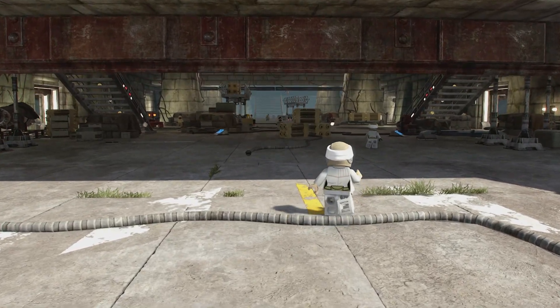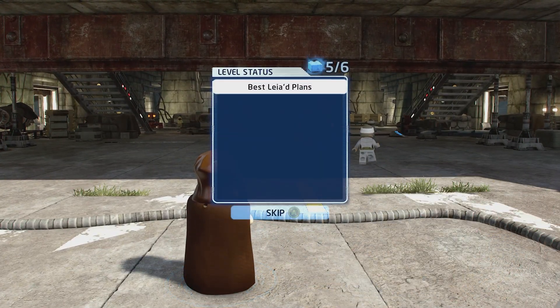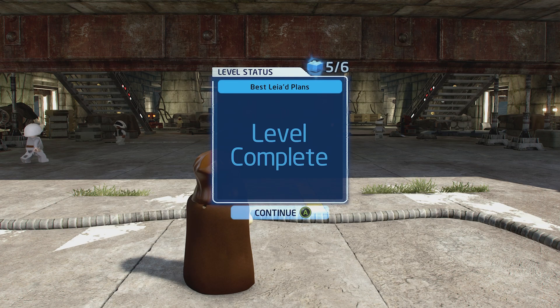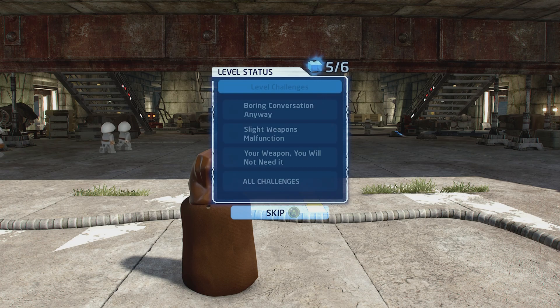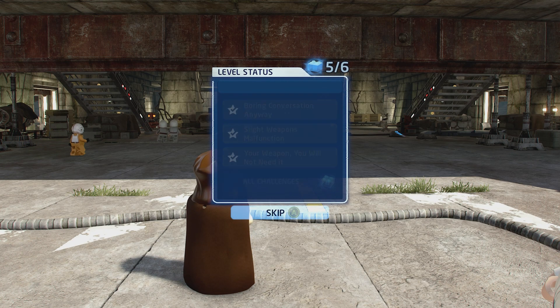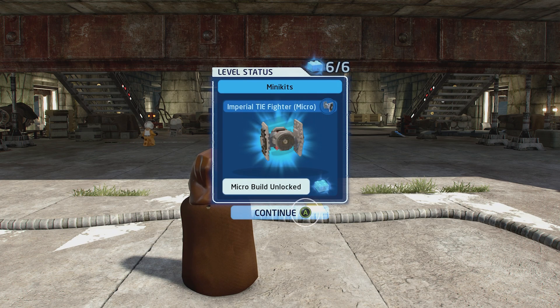All right everyone, that's it — we just finished it all up. We got our True Jedi, we got our mini kits, we hit our challenges. Nothing has been too difficult working together. Leave a comment down below, let me know if this is helping you get your 100%. Until next time guys, stay safe, keep on gaming.